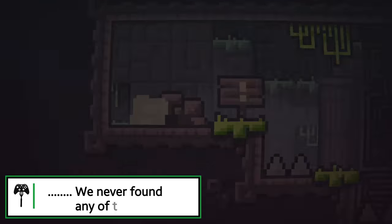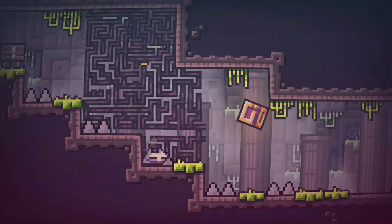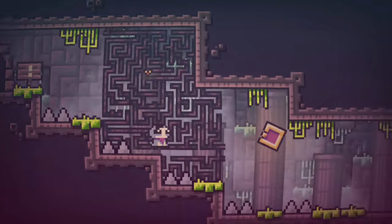Each level has the same goal. You navigate the map, try and locate the yellow cube to open the door, and then try to escape. If you get hit, you restart the level. It may sound simple, but don't get me wrong — this game can become very frustrating at times.